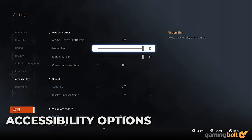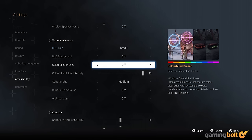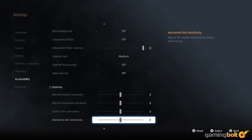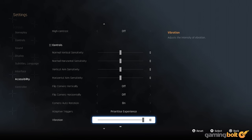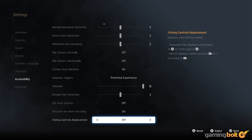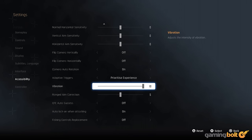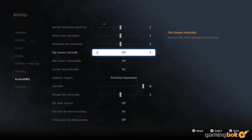Accessibility Options: In terms of accessibility options, Stellar Blade has quite the selection. You can adjust motion blur and camera shake, HUD size and background, choose different colorblind presets and their intensity, enable high contrast, adjust sensitivity, and even flip the camera horizontally or vertically. There are also options for automatically succeeding at QTEs, auto-lock-on during combat, and even replacing the fishing controls, though fishing isn't available in the demo.